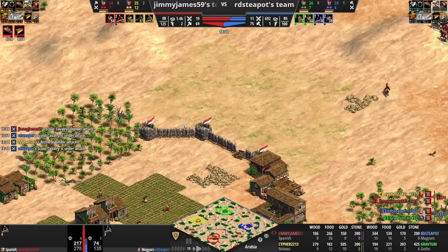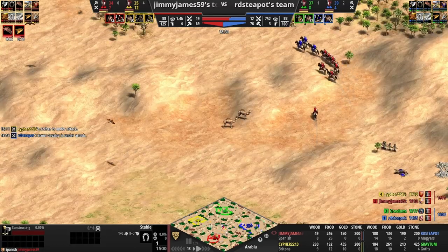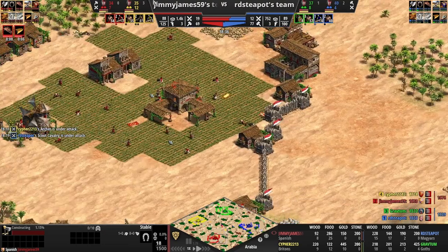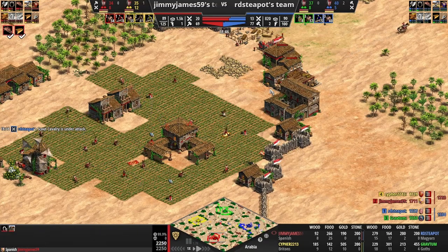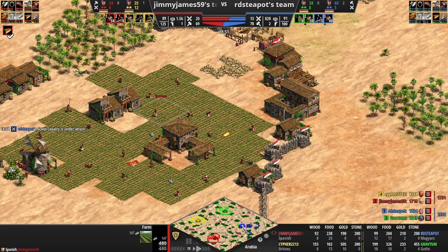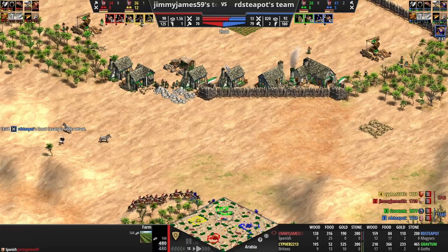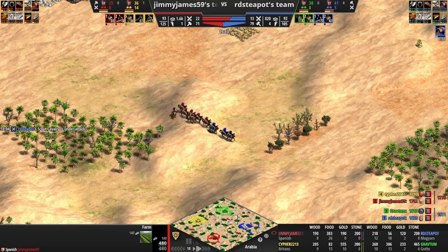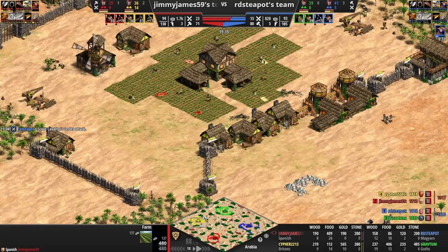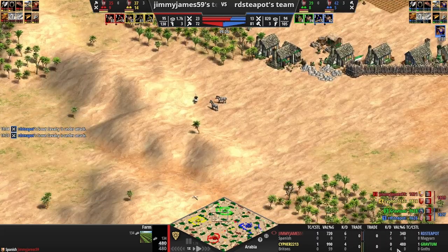We're just cranking things out. One of the really nice things about this build is putting up a second stable to ensure a military advantage. You have to think about it from this perspective - it's not just that you don't need to put anybody on gold to click up to castle age, it's that you can assign all those gold miners to do other things like wood or farms. That's the very nature of opportunity cost.